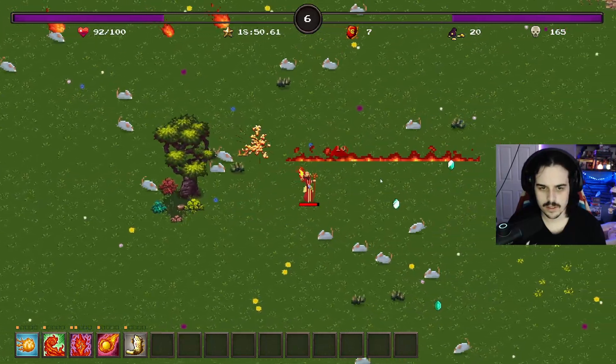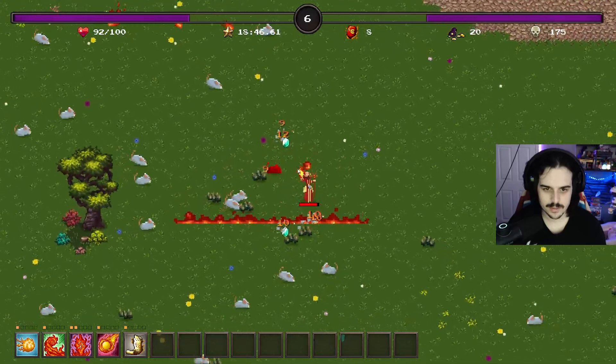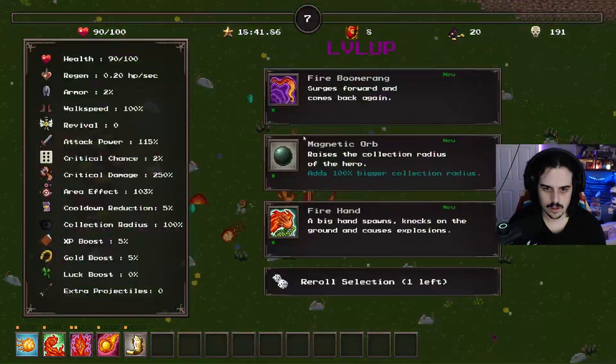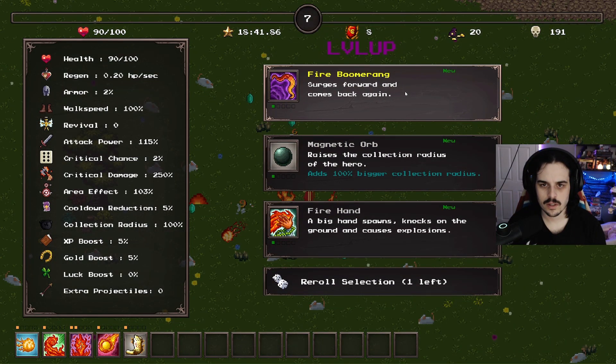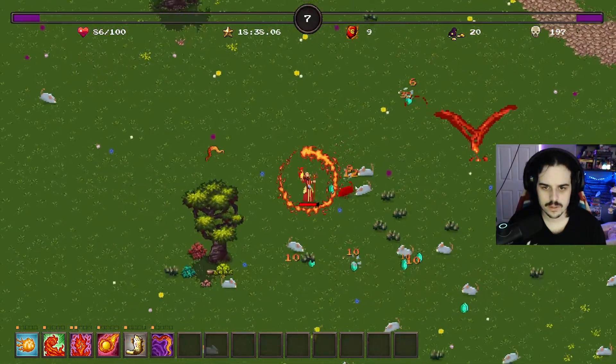We can build a standing build, possibly. We can do boomerangs again - I think boomerangs were good. It knocks enemies back too, which is nice.